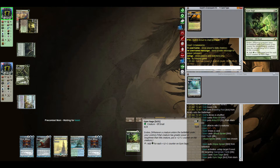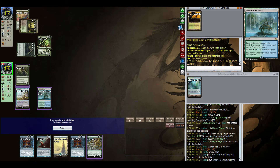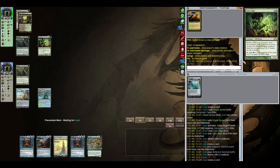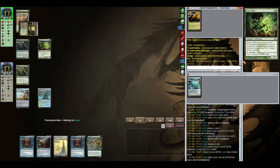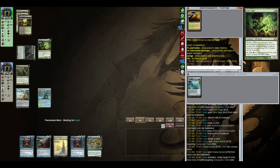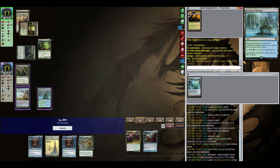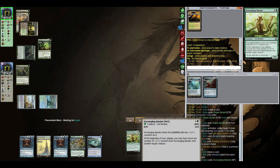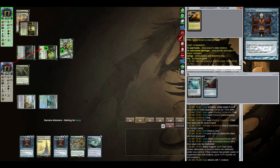Gyre Sage comes down — all right, we have our Tarmogoyf. The question is do we play Tarmogoyf or do we keep Remand mana up? I think keeping Remand mana is a smart move — our opponent is almost certainly going to try and cast something. It's not worth it to Remand Utopia Sprawl. I'd rather wait for a bigger ticket spell. We draw Vapor Snag, which is pretty good here — if one of their creatures gets out of control big, we can just Vapor Snag them and they have to restart.